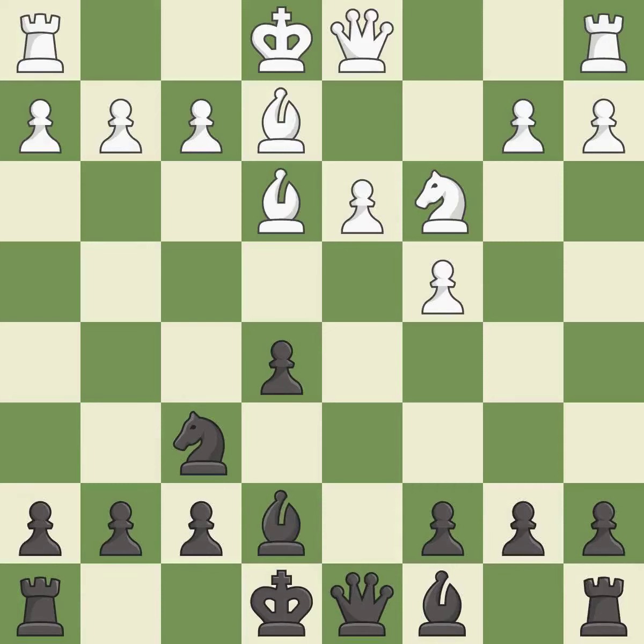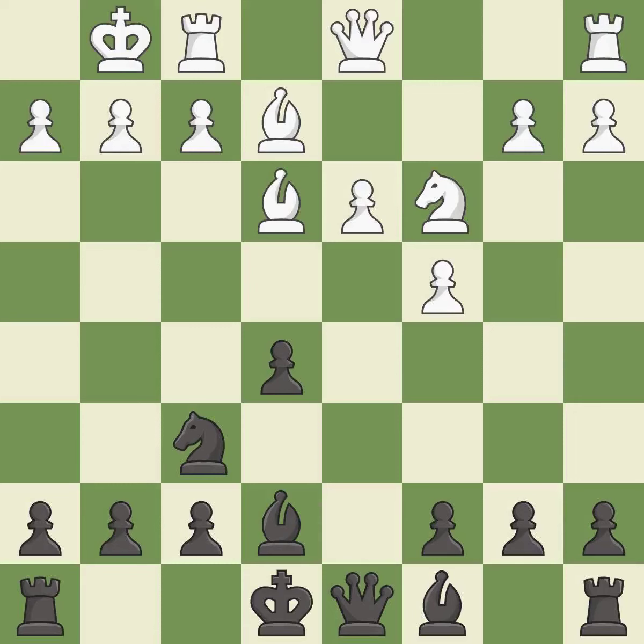This activates a bishop by developing it off of its starting square — it is excellent. Castling gets the king to a safer square, out of the center of the board, while also developing a rook. Castling kingside tends to be safer because the king is further from the center — it is good.